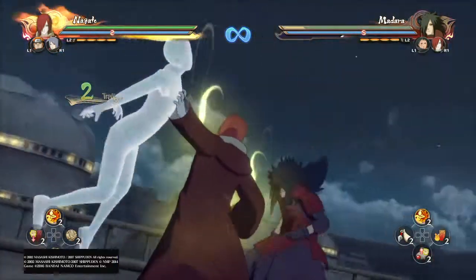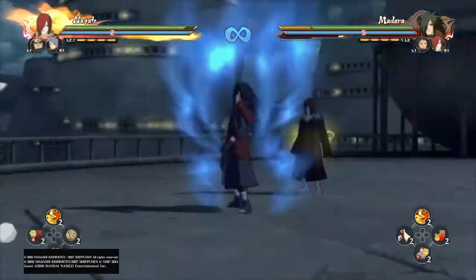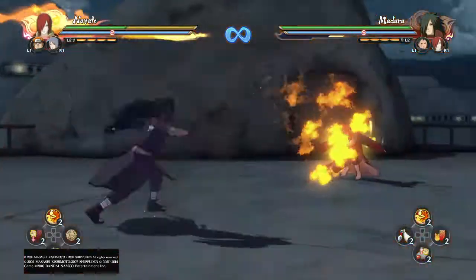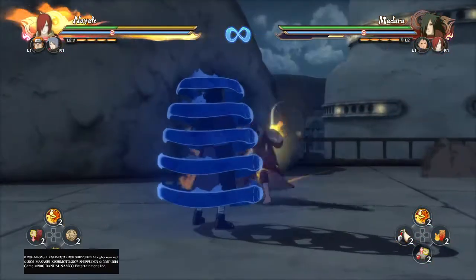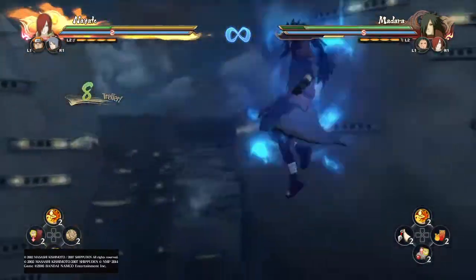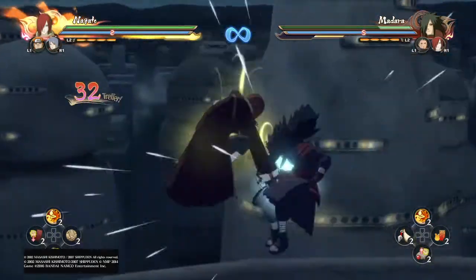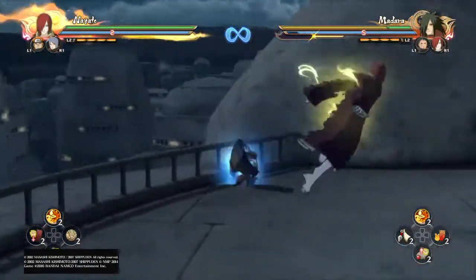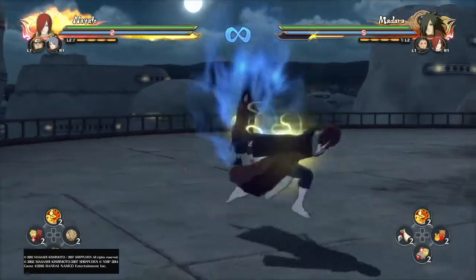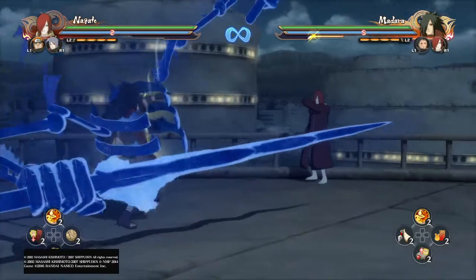You can also do this and run after that. You can just use the block there. Nagato is really fast — he is one of the fastest characters in the game, and his combos are really fast too. So this is Nagato. I hope you liked my first character guide for Nagato. If yes, leave a like and leave a comment with feedback. See you guys.